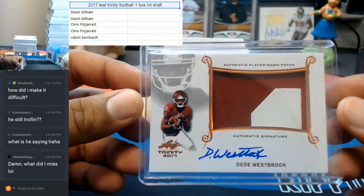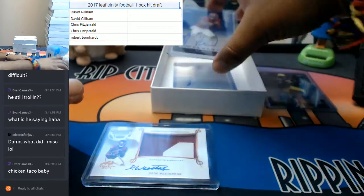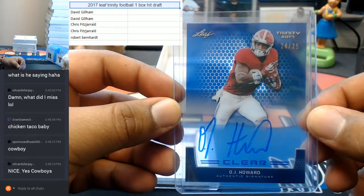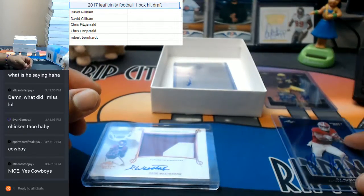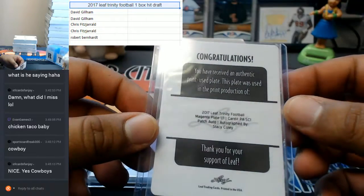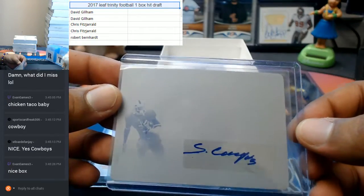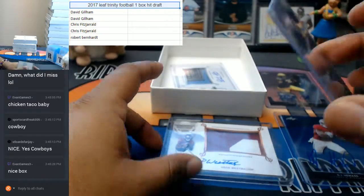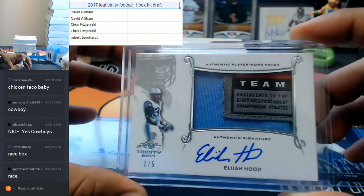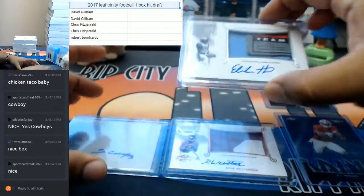DeAndre Westbrook with the patch auto — authentic player-worn patch. That's what this Trinity is all about. Oh man, solid box here! OJ Howard numbered to 25 — that's a Buccaneer right there, very nice. The clear signature — what is this? This is a printing plate and it is autographed for Stacy Coley, very very nice. A Stacy Coley printing plate, autographed — that is a Viking. And oh damn, Elijah Hood one of five with the laundry tag on there. Good, solid box — solid, solid box.